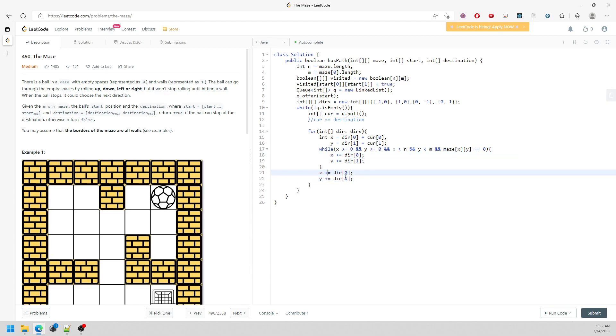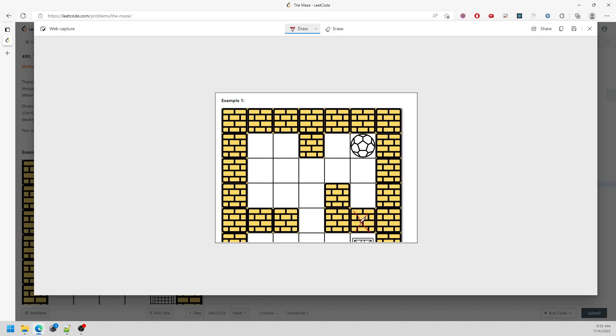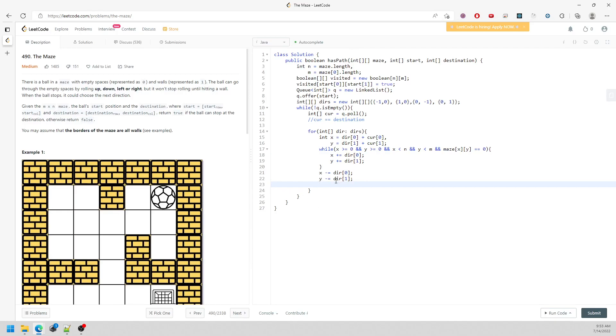Now you're at this valid position. You need to check: have I visited this cell or not? Because if I have, I don't need to add it to the queue. So if not visited, add the coordinate as new int {x, y} into the queue. Then mark visited[x][y] equal to true. You just keep pushing and pushing, and at some point when you pull, the current will be equal to the destination.